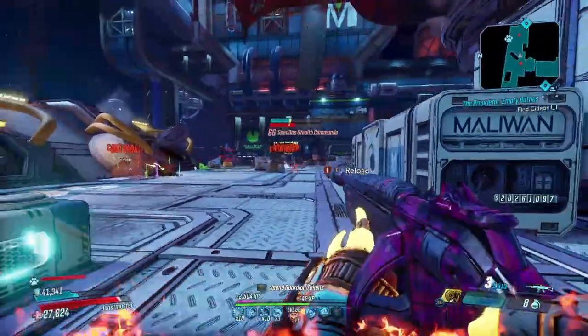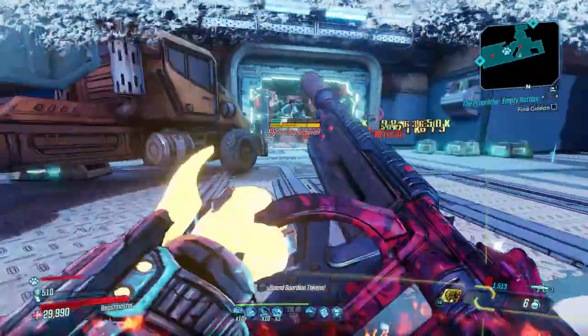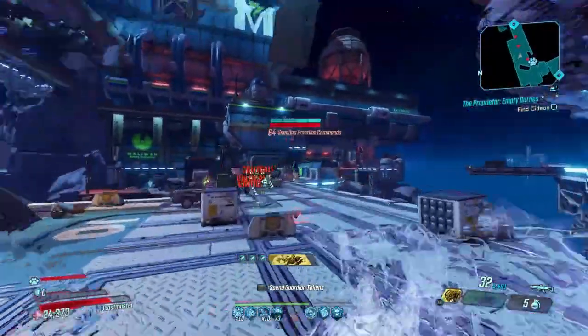Guys, what's y'all's favorite build for this weapon? I would assume most of you guys are probably going to use the Becca on Flak and Zane for the most part. Let me know y'all's favorite setup.